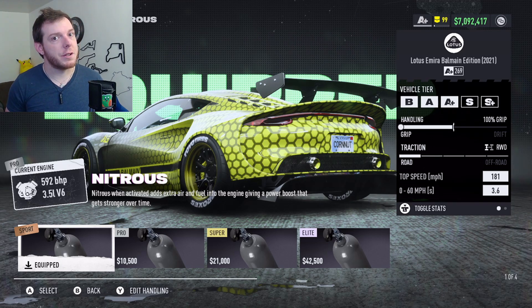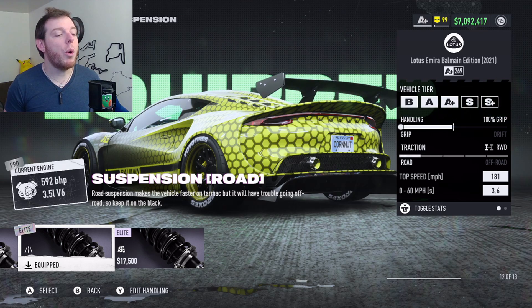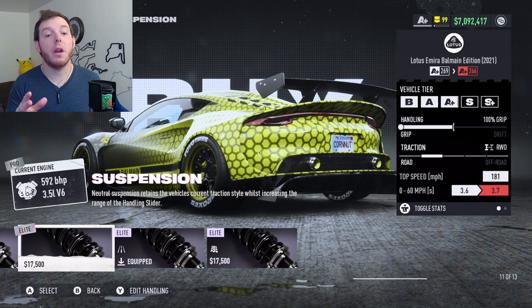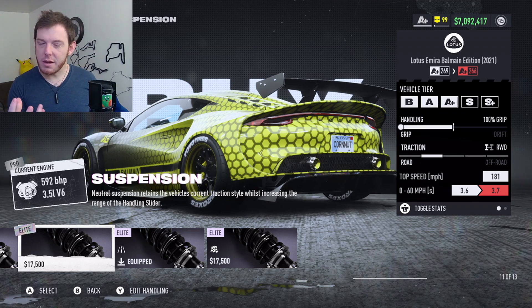You are running Bronze Sport Nitrous. You are running Elite Platinum Road Suspension — you definitely want the road. I tried it with the regular suspension and it just didn't turn as well.